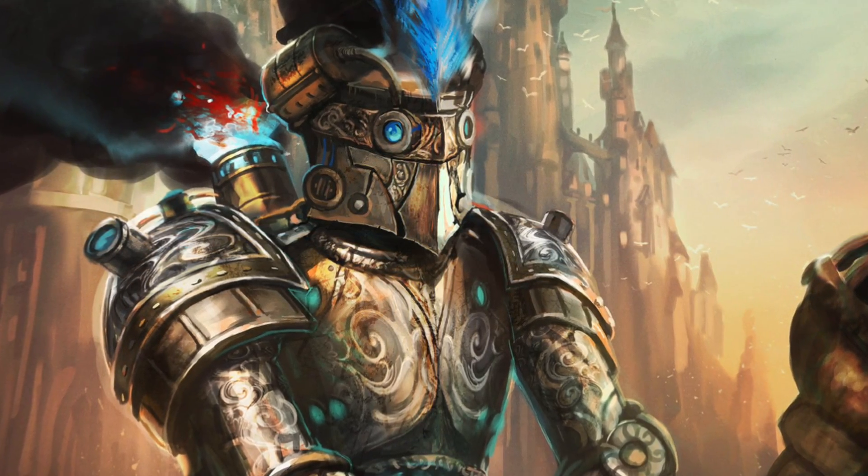Too high and the fighter feels cheated, because access to armor is part of their kit. If it's too low, the wizard will feel cheated at lower levels for wasting a spell slot only to be mildly harder to hit.